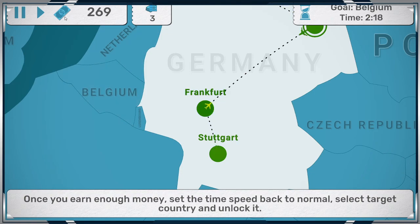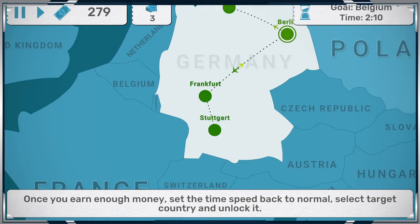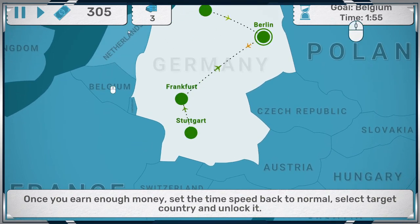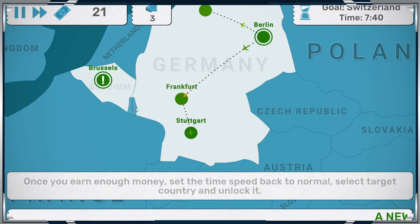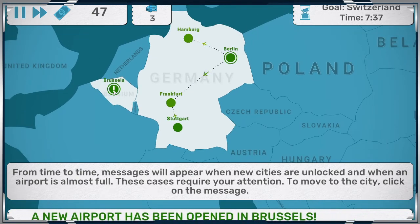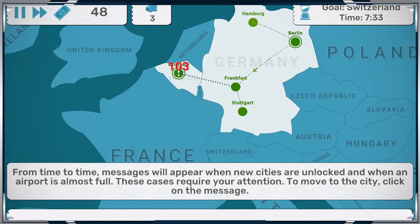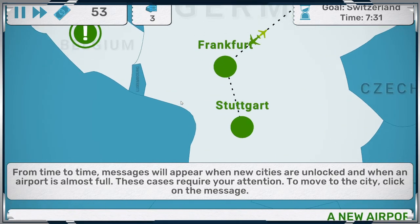There's no rush — we're going to keep getting money in. We still have two minutes, so I like to wait until the last bit of the timer. Let's unlock Belgium — Luxembourg. A new port has been accessed. How much is it going to cost? We've got $103 for that connection.